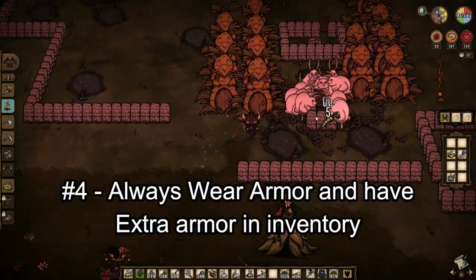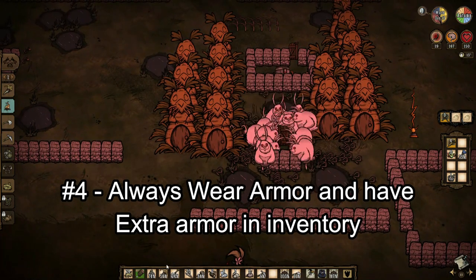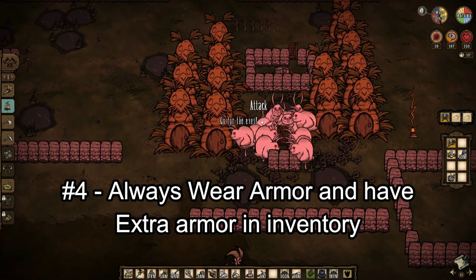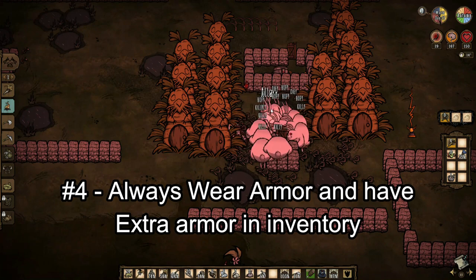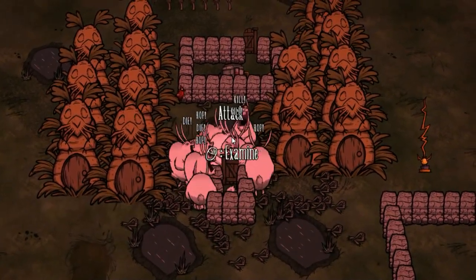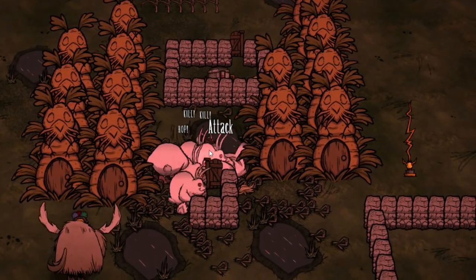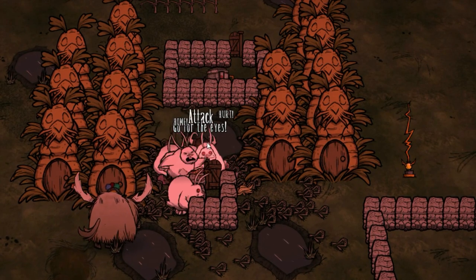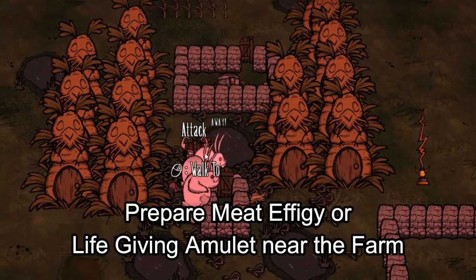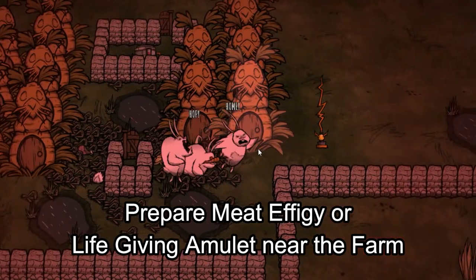Tip number 4: remember to always have an extra football helmet in your inventory whenever we are near this farm — either to lure the frogs, help the fight, or to harvest. Because sometimes we might accidentally pick up a frog leg when the bunny men are nearby, causing them to attack us immediately. It's understandable if we accidentally die, so have a meat effigy or life-giving amulet nearby the farm for quick resurrection.